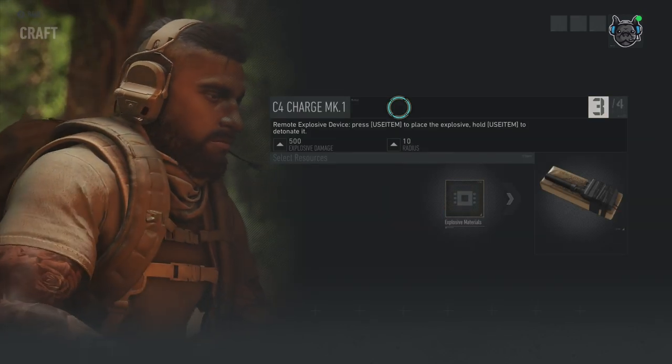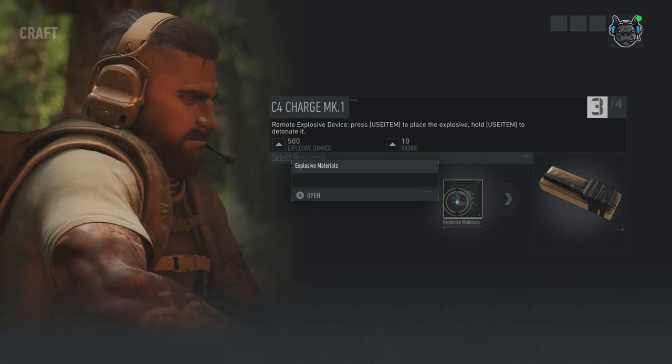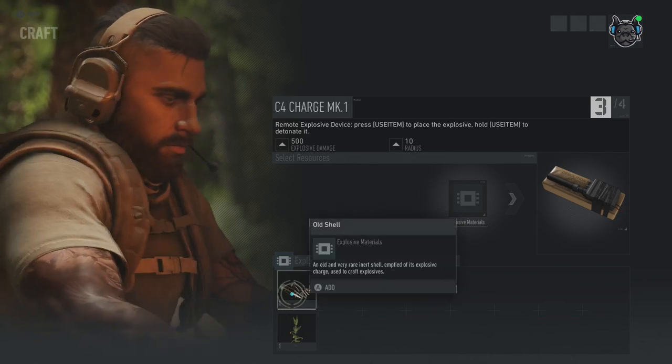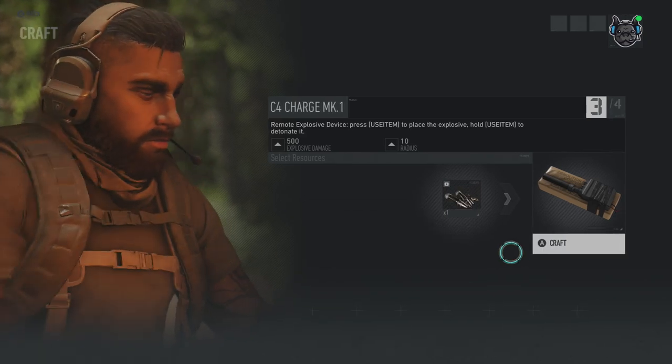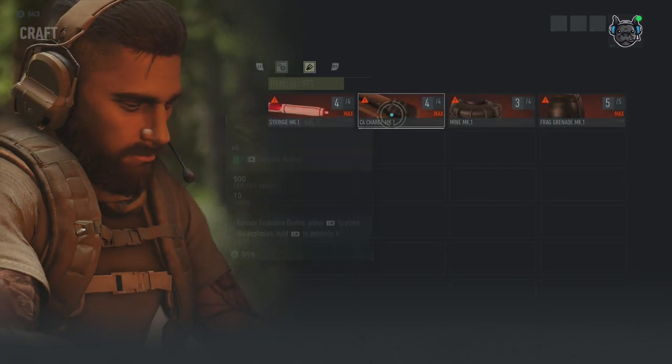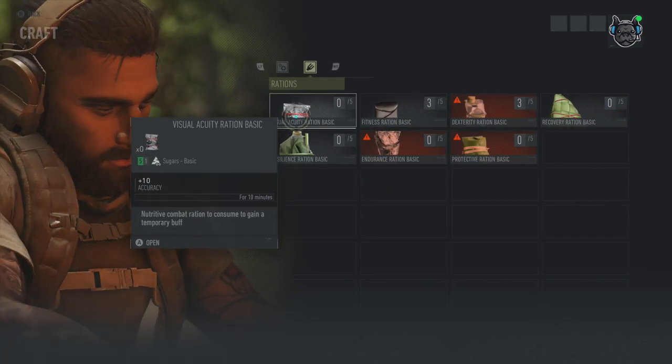So what we're going to do is craft this C4 charge. We click the explosive material, hit open, pick one, grab this one, hit craft, and there we go — now we have one item. Crafting is really quick. That was offensive weapons, now we have rations.